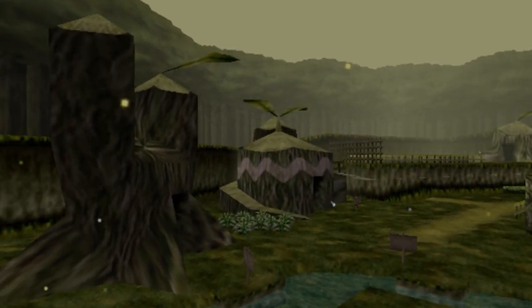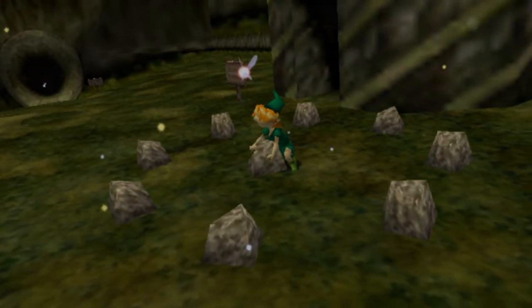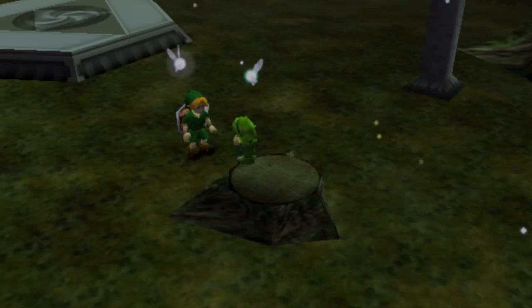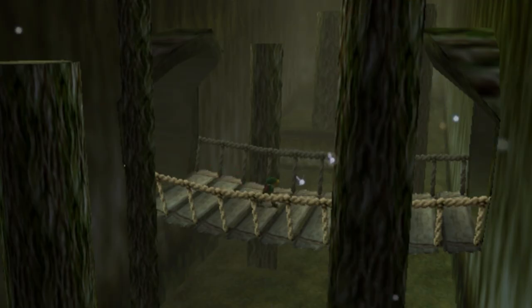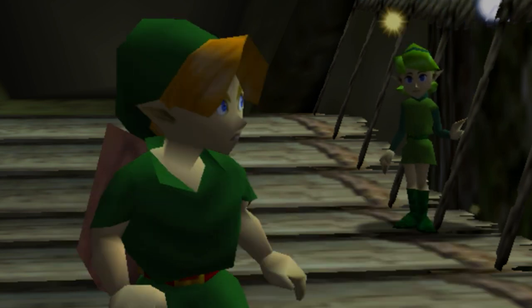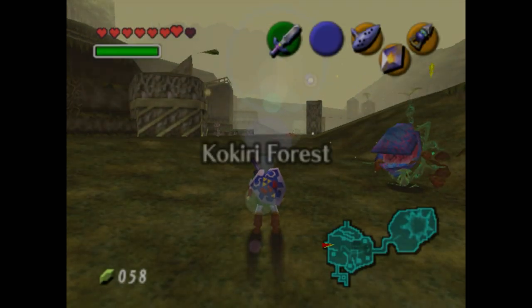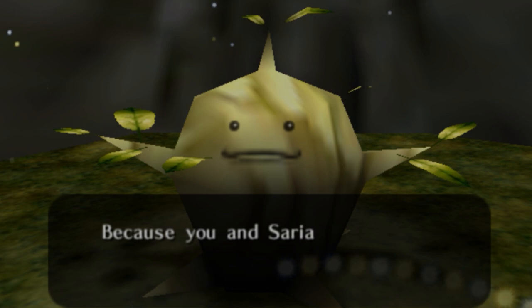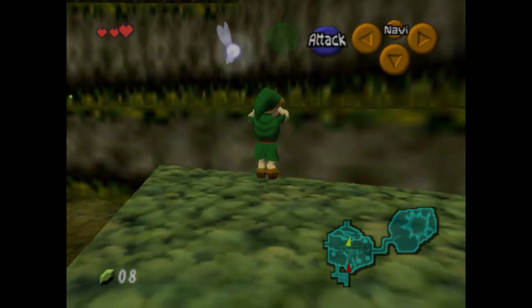Kokiri Forest also introduced us to the Kokiri, a race that apparently later evolved or were transformed into the gnarled Koroks. The Kokiri live in treehouses, have fairy companions, and never grow up — just like Peter Pan, which was part of the original inspiration for Link and his green tunic. Notable Kokiri include Link's childhood friend Saria, who later awakens as the Sage of the Forest, and Mido, the obnoxious braggart whose main trait is jealousy of Link's relationship with Saria. Leaving the forest is a big moment — Saria gives you your first ocarina, and it really feels like you've graduated to a wider world of adventure. Like all the towns in Ocarina of Time, Kokiri Forest is later affected by Ganondorf's hostile takeover: the Deku Tree is killed, monsters infest the forest village, Saria disappears, and Mido seems to regret his youthful douchebaggery. But after Link completes the forest temple, a new Deku Tree sprouts in the forest.